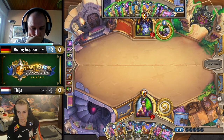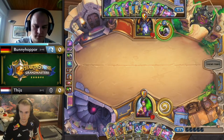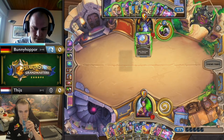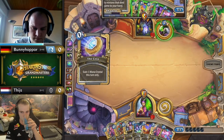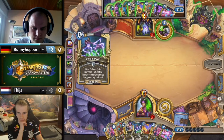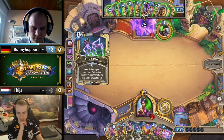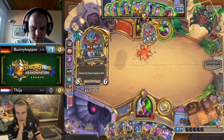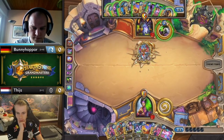One thing I really like about not just the deck but this matchup is there are multiple ways to try and win. Some players go crazy on drawing cards trying to get Giants online whilst defending, others focus on super early aggression. Sometimes your hand tells you what to do. We can quite easily see here that Bunny Hopper has become the aggro player and Tice is on the back foot, playing defensive and more value-based.